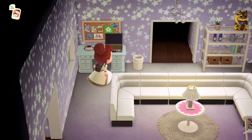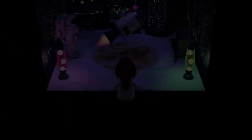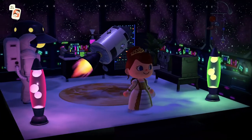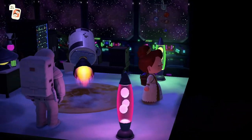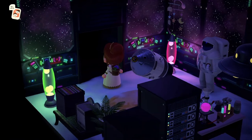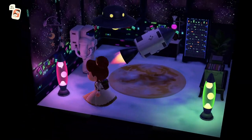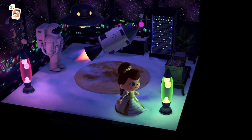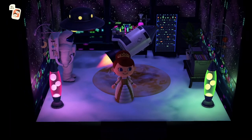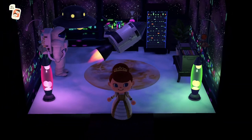Let's head to the back of the house. Oh wow, this is a whole different feeling in this room — it's still really cool. I love the Celeste items. I don't think I've seen this light in any other color except green, at least on my island. But that's really cool — she made use of the items and it looks good.